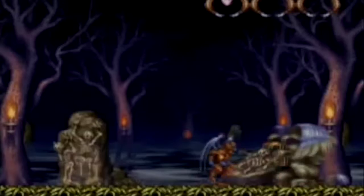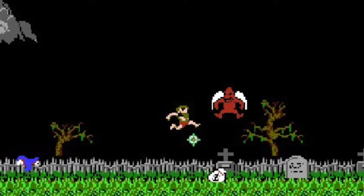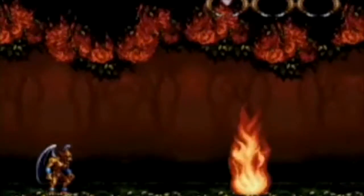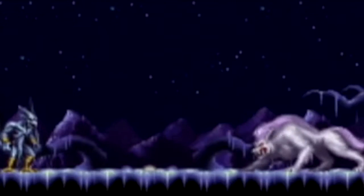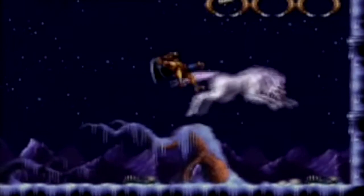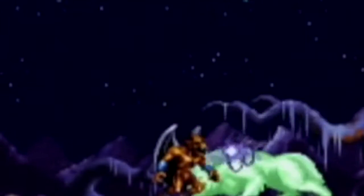The main character in the game is Firebrand, who first appeared in the Ghosts 'n Goblins series. The plot in the game is to essentially collect six magical crests, which are fire, earth, water, air, time, and heaven. The six magical crests grant Firebrand new abilities to help throughout the levels.